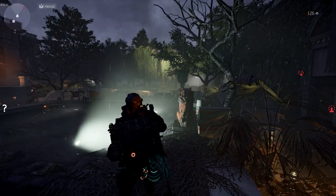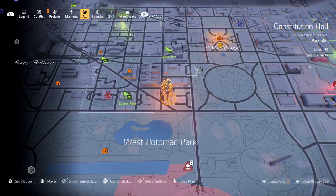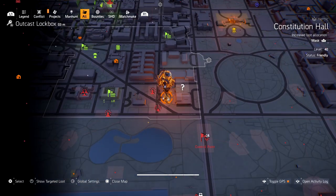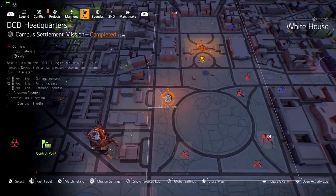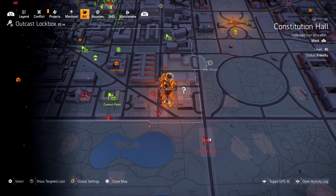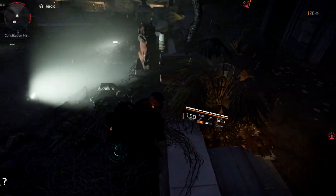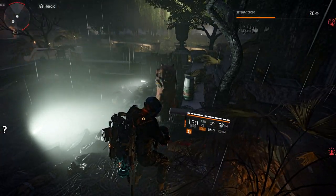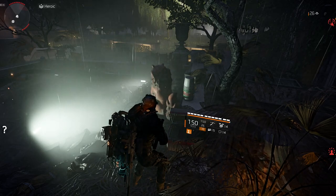Now we're in front of the statue we need to turn — you see that little lion statue right there. This is going to be located in Constitution Hall. You see where this Outcast key lockbox is — I have DCD to my left, the Nest control point, and it's right here on this map. What you need to do is activate the lion.